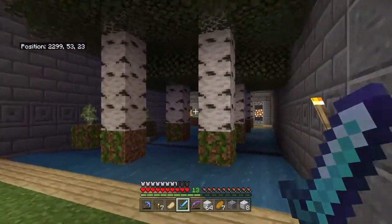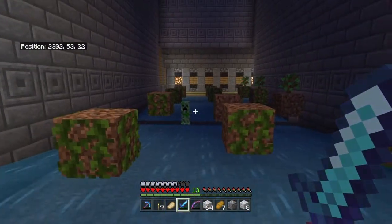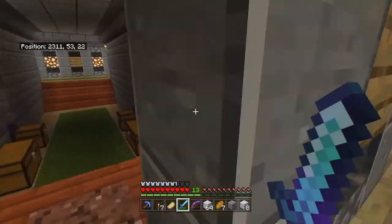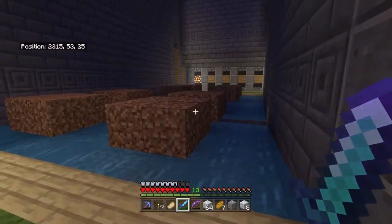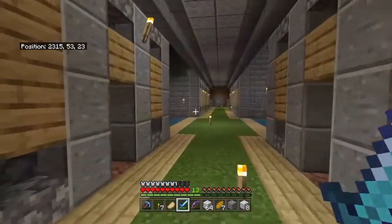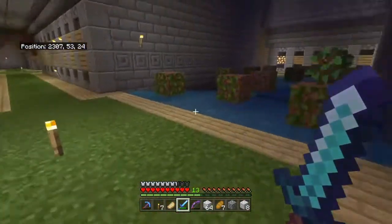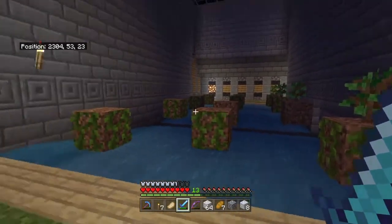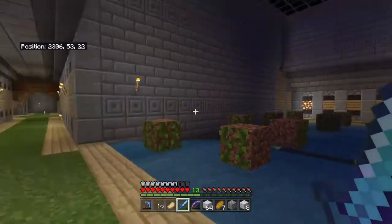Over here I've got my little tree farms with birch wood and oak. There's a creeper sitting right there. This is where it all collects. I haven't managed to get some dark oak yet, but I've got some acacia wood here. I haven't found a jungle yet so I can't add a jungle wood one. The design could be a little better as some of the saplings on this side won't grow because there's not enough space.